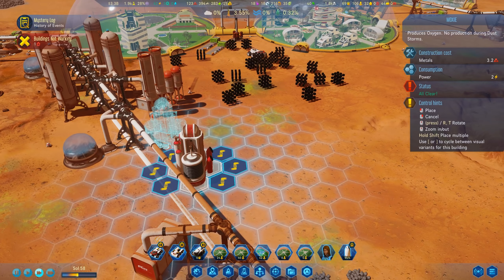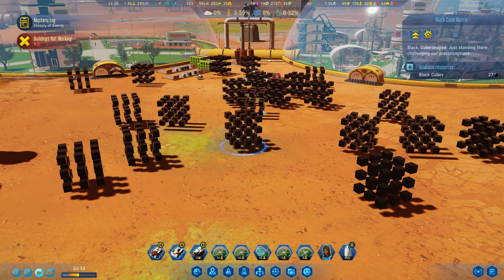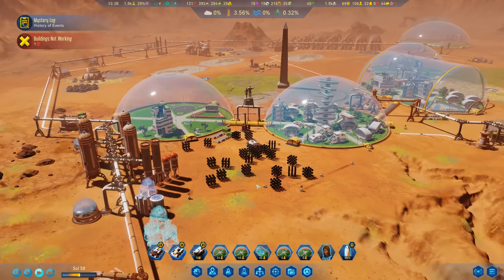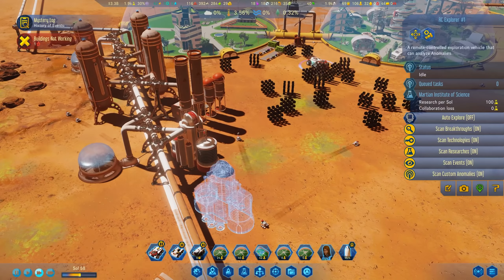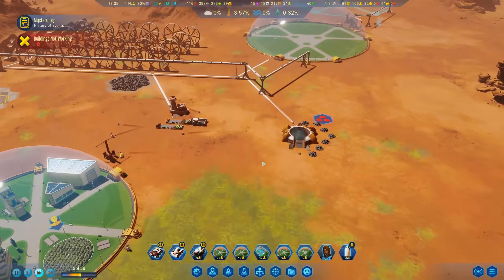Hello and welcome back to Surviving Mars. Last episode we started constructing our two bigger domes. In front of them we do have a lake, and as we can see construction has quite good progress here. The first dome is finished, the second dome is almost completed with all the resources and has been constructed as well.